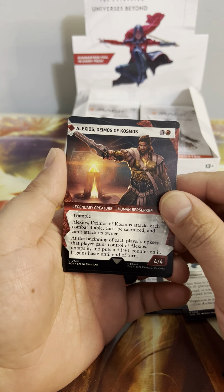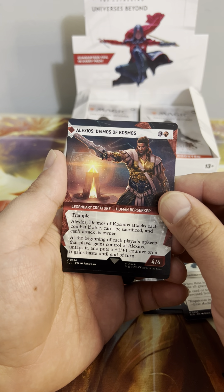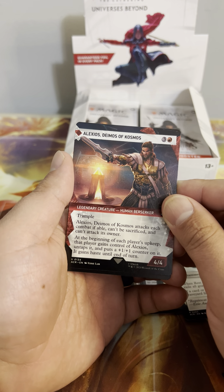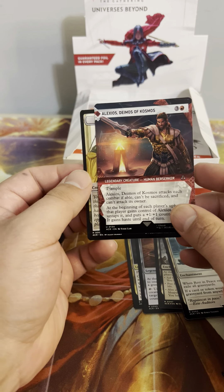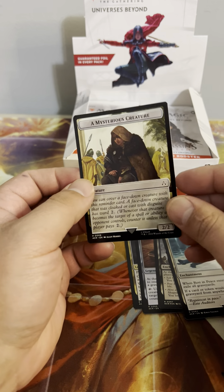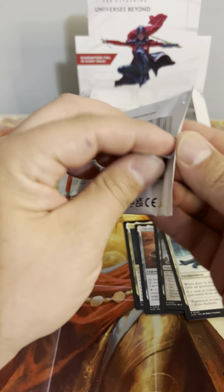And a showcase Alexios, Deimos of Cosmos — goodness gracious, that's a lot of words. Trample, when it attacks each combat if able, can't be sacrificed, can't attack its owner. Beginning of each player's upkeep, that player gains control of Alexios, untaps it, puts a +1/+1 counter on it, and gains haste. This is like — oh, there's a Transformer card that does basically the same thing.